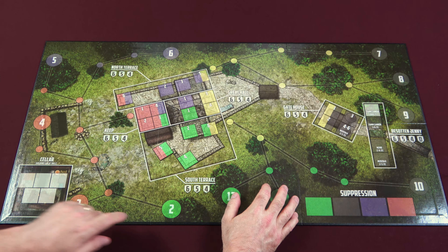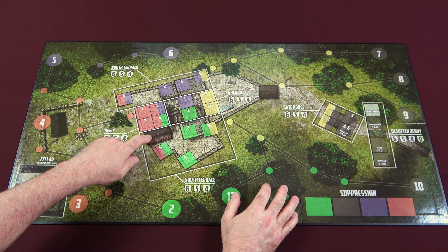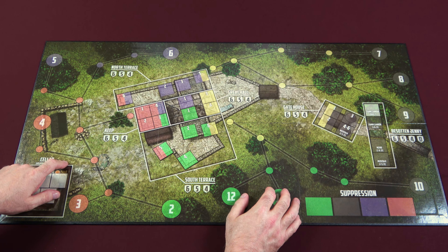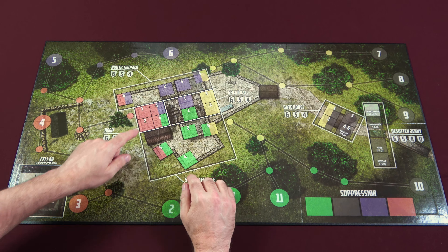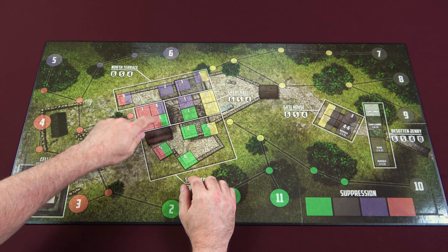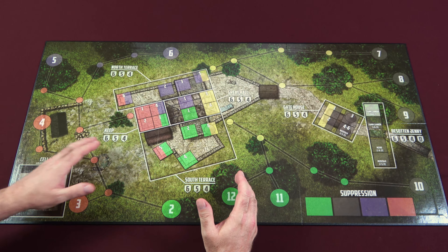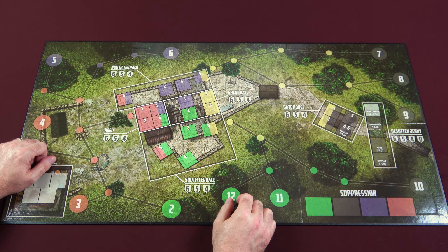Everything is color-coded. You have purple, red, green, and yellow tracks with associated colors matching inside the castle — they serve a line of sight purpose. Anything in purple can shoot at anything up the purple track, anything in red can shoot on the red track, and so on. Positions with two colors, like purple and red or green and red, have line of sight to both tracks, which is important when you want to cover more sectors.